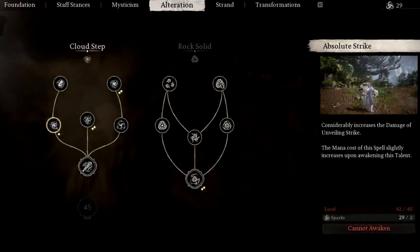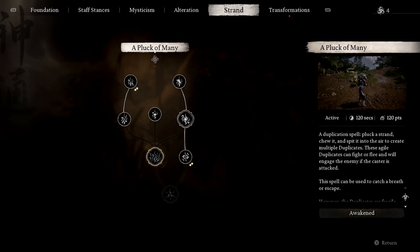For Cloud Step, the best talents are Gallop, Converging Clouds, and Concealing Observation. The Plaque of Many spell creates clones for yourself to act as a decoy, but it uses a lot of mana, has a long cooldown, and is not very effective overall. Plus casting it takes a while, leaving you vulnerable. So it's better to save your mana for more useful spells like Immobilize and Cloud Step, and only use Plaque of Many occasionally. One good time to use it is before a fight when you need a distraction to start off your combo. However, if you use it often, then consider getting the Long Strand, Gray Hair, and Synergy talents — this will help you make the duplicates last longer and be more durable in harder boss fights.